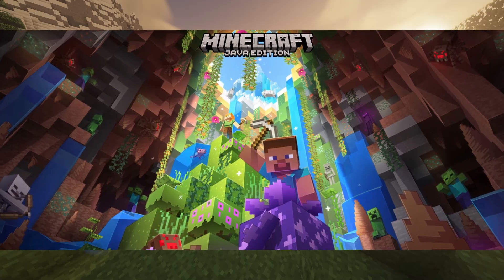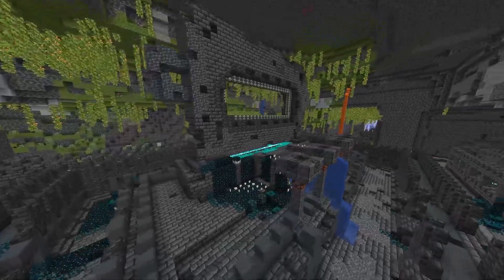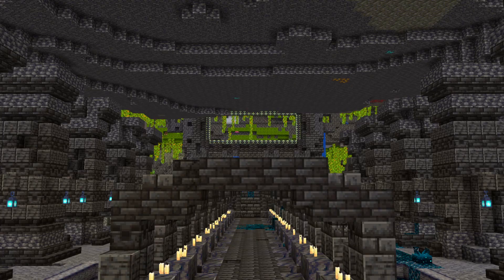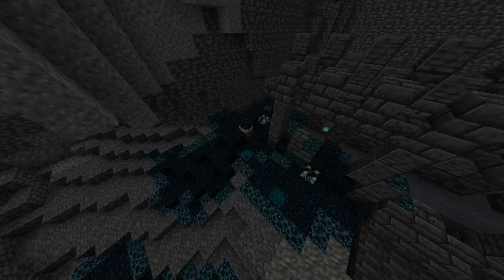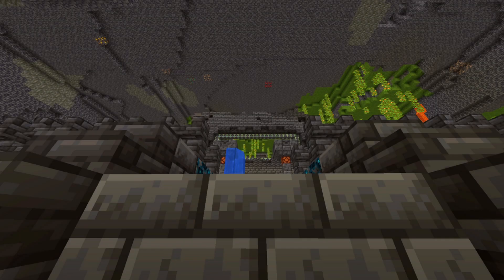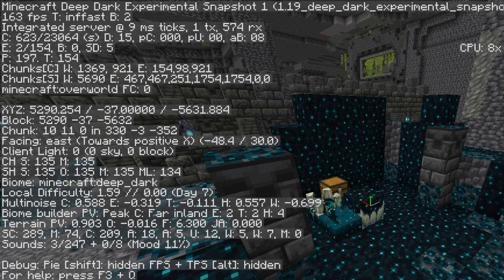In 1.19, Minecraft is introducing one of the best structures in the game's history: the Ancient Cities, the home of the Warden. The Ancient Cities are going to be one of the largest natural buildings in the game, filled with pockets of sculk and narrow streets. This structure forms out of a cavern in the ground, below Y level 0, in the deep dark biome.